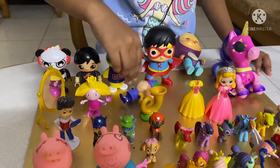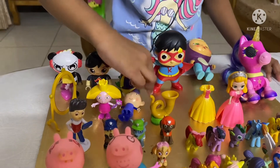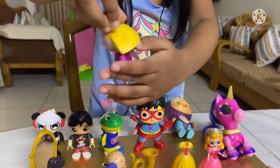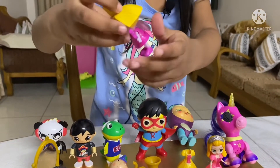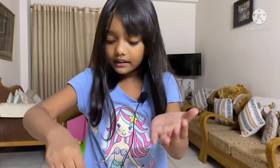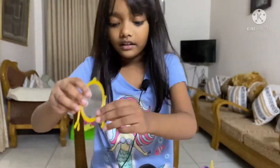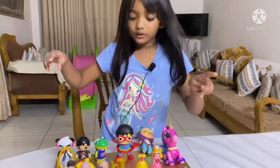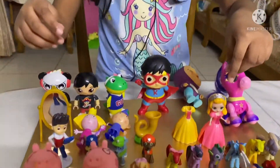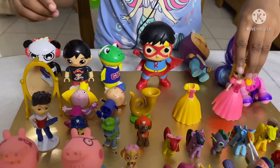This is Belle. Here's Ben and Holly — Ben comes with a trumpet. Here is Ben and here's Holly. You can see her long hair and her beautiful crown. She also has wings and you can see her wand and her mirror.